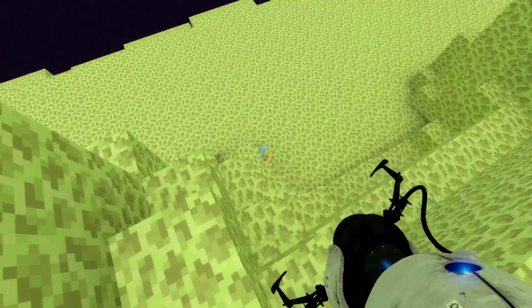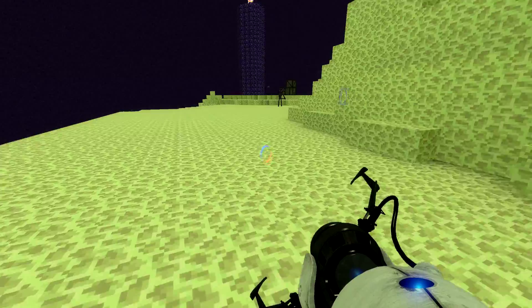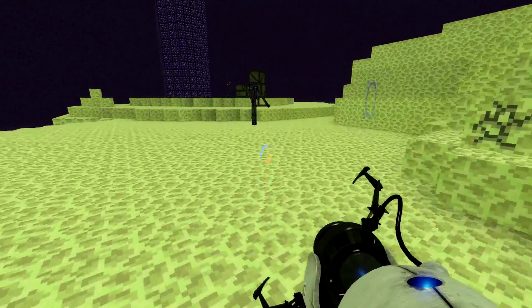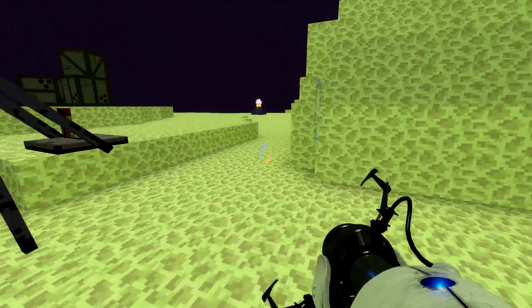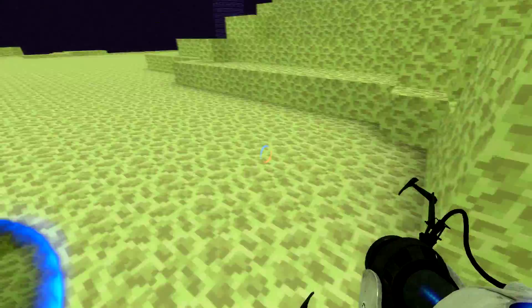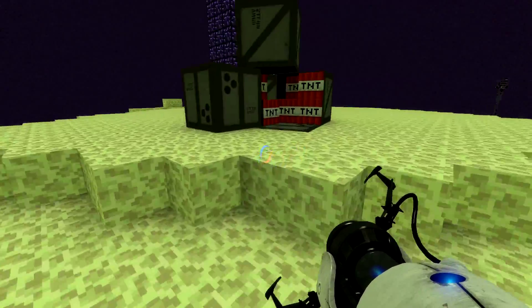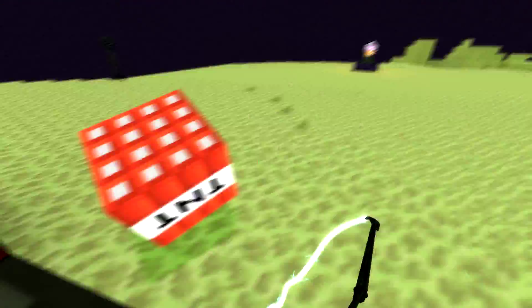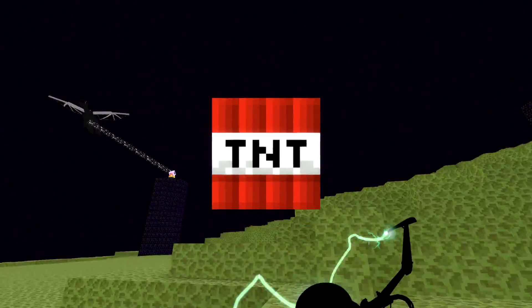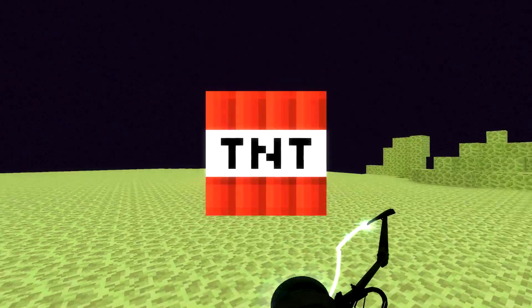Do you have a set pattern there, buddy? You still over here? Where'd he go? Does he just slowly walk around? If you walk in a straight line, I think I may know how to kill you. Let's try this. No, I need another piece of TNT, so I'll probably have to reposition that anyway. Give me that — thank you.